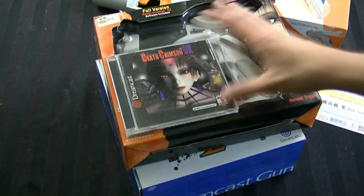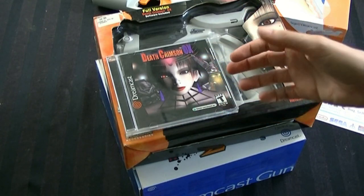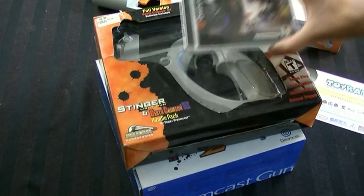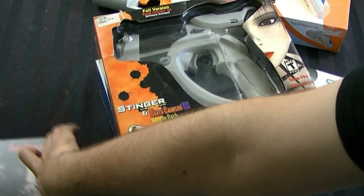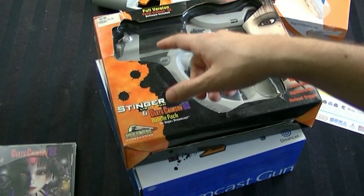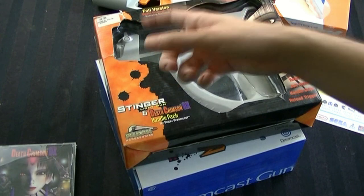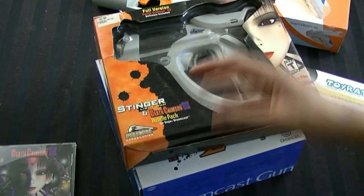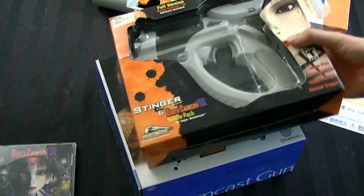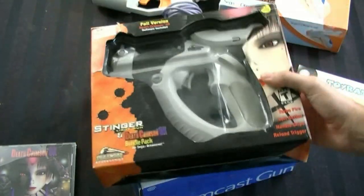I already had Death Crimson Ox because I have all the Dreamcast games, so this version did not actually come with it, although there is a place where it once came with it. So it either cost $64.99 Canadian at some point, or $64.99 US — not that that makes much difference now because they're basically the same. I'm going to go ahead and open this up and show it to you.